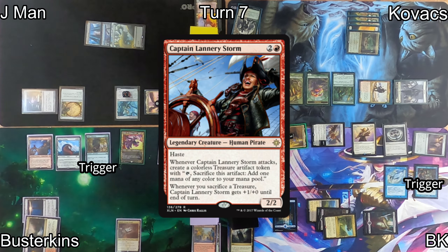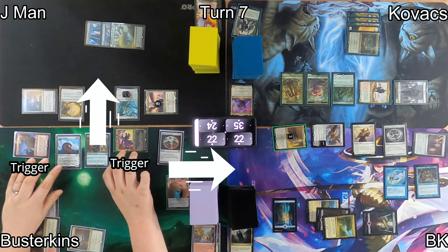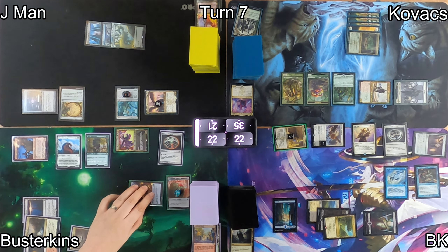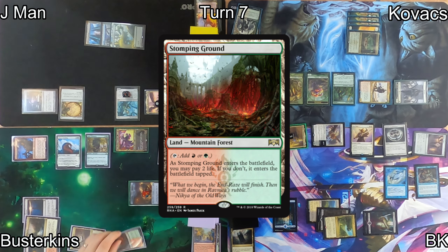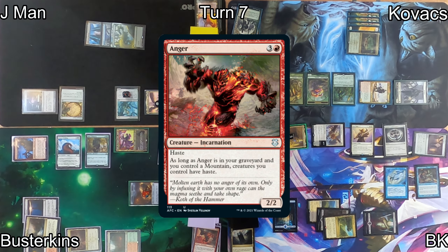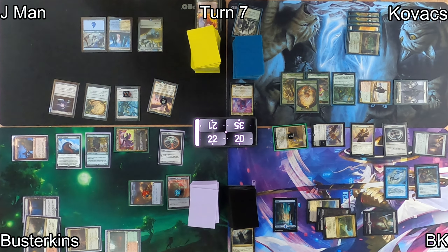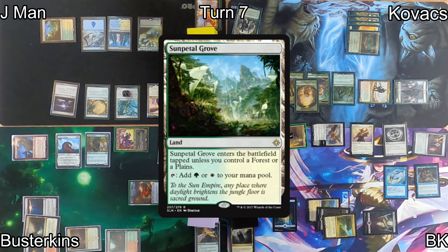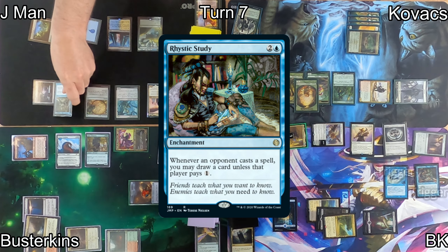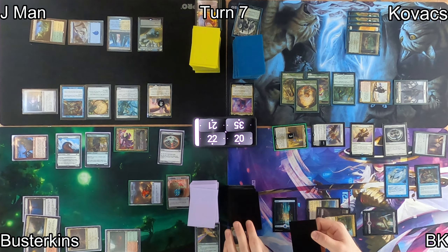Kovacs gets another Saproling on his upkeep, and Busterkins casts Captain Lannery Storm, paying the 1 for my Rhystic Study. He moves to combat at J-Man and myself, getting tapped treasures x2 thanks to Agnes, dealing combat damage and drawing cards thanks to Orin Frostfang. Stomping Ground enters tapped; he moves to discard and has to discard Anger, giving all his creatures haste. On J-Man's turn, he plays a Sun Petal Grove and casts Rhystic Study off the top of his library thanks to removing a counter off a creature with Falco Spara's ability. I draw cards off Rhystic Study and Remora.